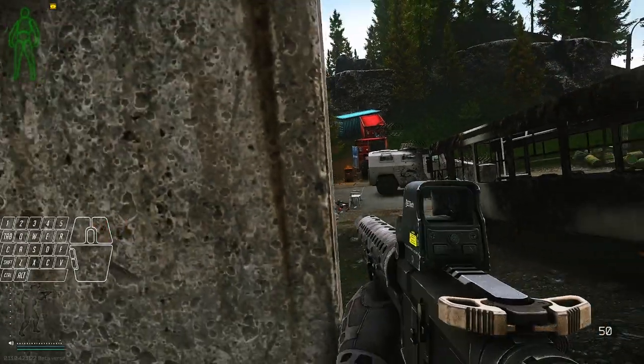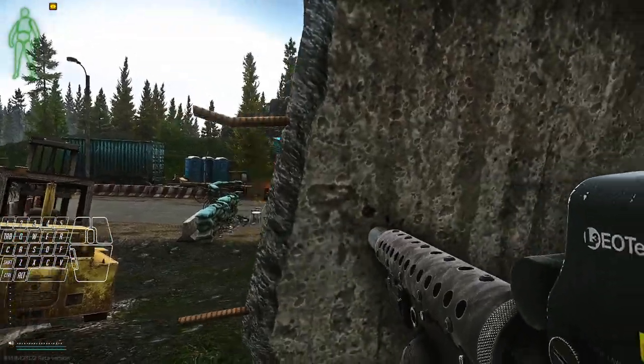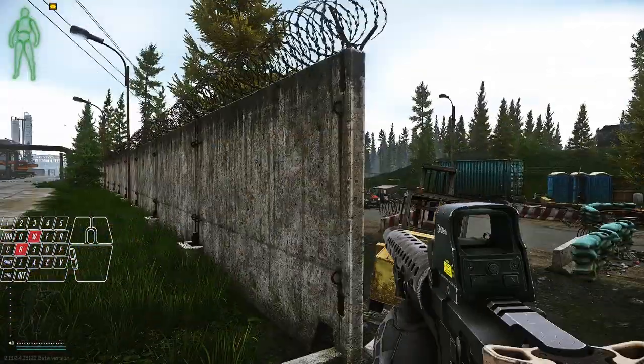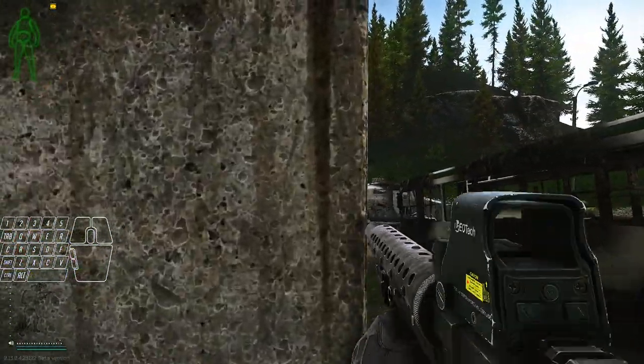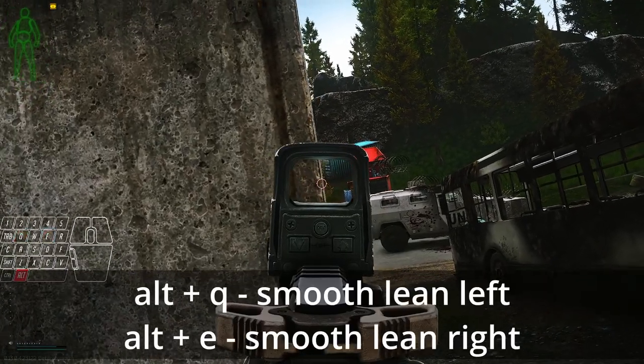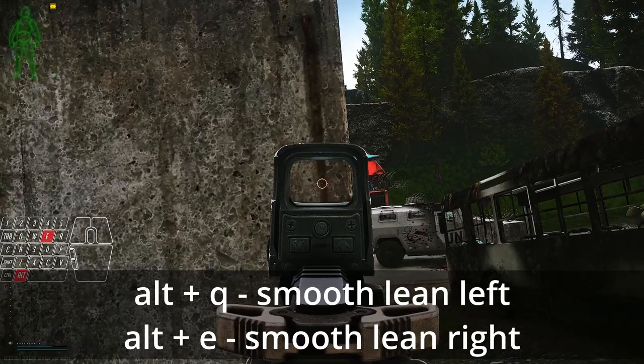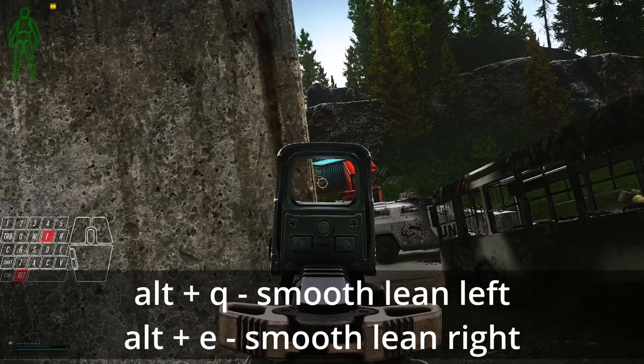Peeking can be done by holding Q or E, depending on the direction. This will make your character lean sideways up to a maximum amplitude. Sometimes you don't want to lean all the way out. For this, you use the smooth lean mechanic. Your PMC will remain leaned and will keep leaning as long as you keep tapping the key. You can reduce the lean angle by tapping in the other direction.